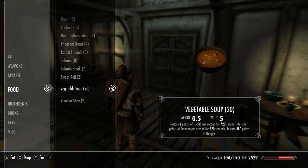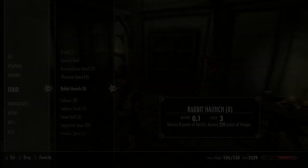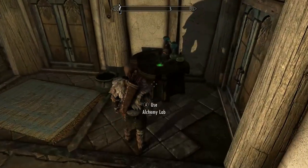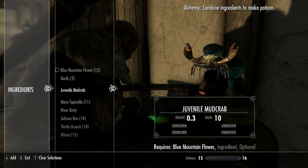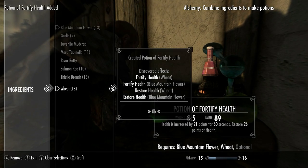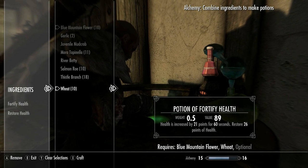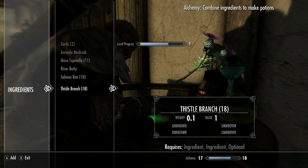We now have enough food to feed a small army, and this should see us through at least a good part of this adventure. Head next door to the Alchemist — it's time to learn our first potion, one that is going to be a cornerstone of this survival mode. Blue Mountain Flower and Wheat makes a Potion of Fortify Health, and this is going to be your bread and butter, so always be on the lookout for ingredients, or even better, plant some at the farm we're going to be getting very soon.